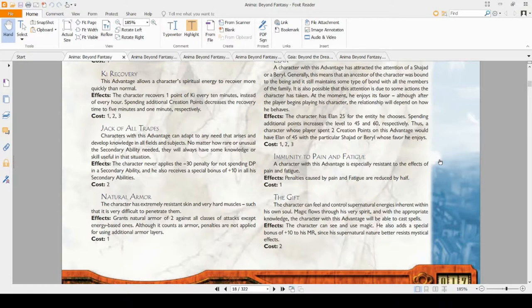Jack of All Trades gives you a plus 10 bonus in all of your secondary abilities. So if you're a skill monkey, you might want to take Jack of All Trades and Knowledge in a Field and just be super skill man — because that's the other way in the core rulebook to get more out of your skills.